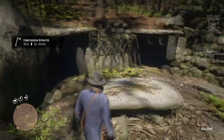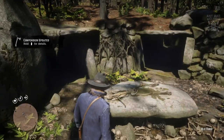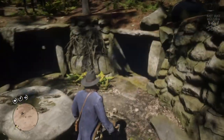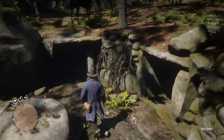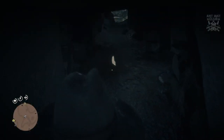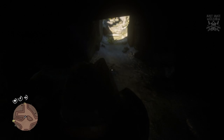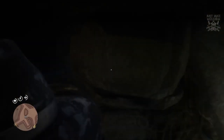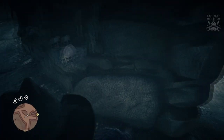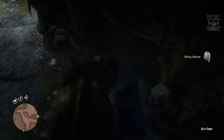That's where the hatchet is, and the viking helmet is through one of these tunnels — not that one, it's through this one. You can also use the instinct feature, which should make it glow up. It's on a shelf next to some skulls, and there it is — there's your helmet. Go ahead and pick it up and swap it out for your hat.